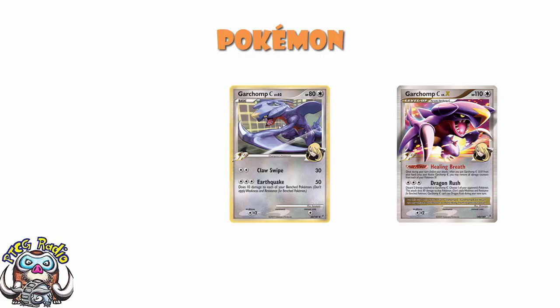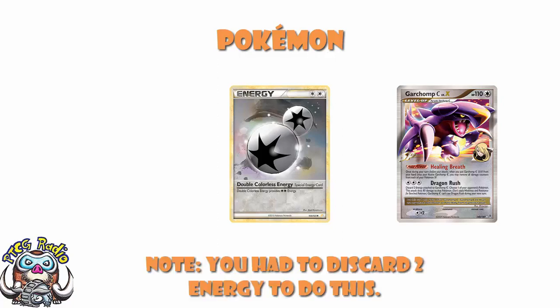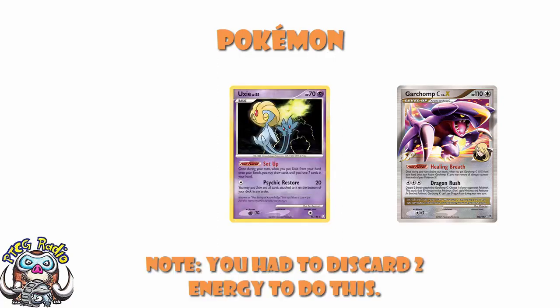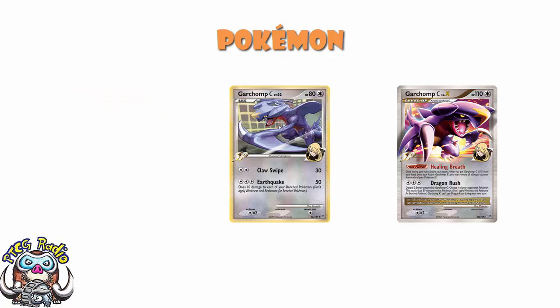But really it was all about Garchomp C Level X. Free Colorless Energy, and by this point we got Double Colorless Energy back, which meant you could do this very easily. Dragon Rush — 80 damage to one of your opponent's Pokemon — got an instant KO on stuff like Uxie or Keleop, which was in every single deck ever. It got easy KOs. As if that wasn't enough, Healing Breath actually healed all of your SP Pokemon completely when you evolved up. You evolve into Garchomp and automatically heal all of your Pokemon — that does not seem fair.